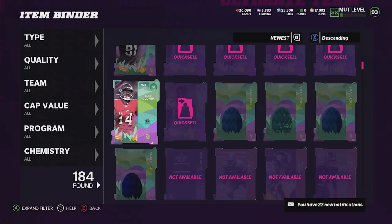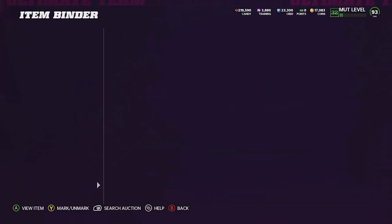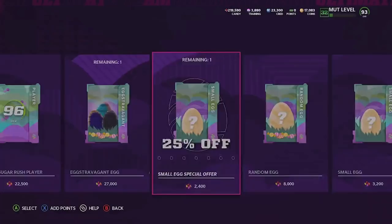We quick sell all these cards and we end up with about 220,000 candy. I don't know if we got the best candy ratio but honestly I don't care. Here's my biggest dilemma coming up with which egg packs to open.